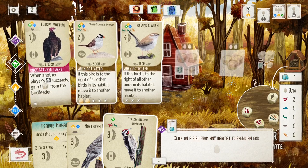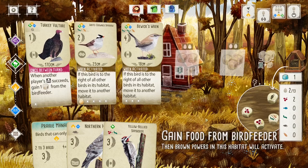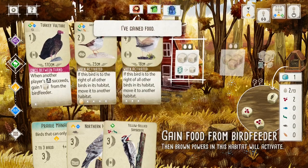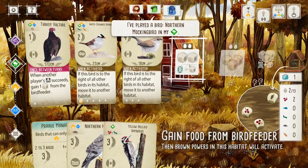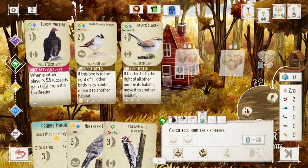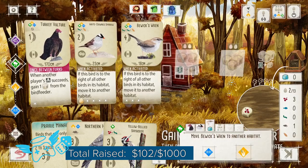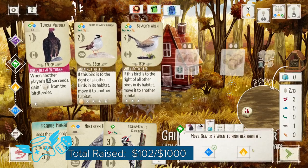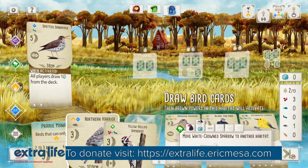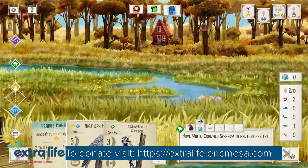Spend your egg. Do we have two eggs? We do have two eggs. All right, I'm going to spend two eggs. I want a mouse and that. I'm going to move him to the water — sure, I'll move him to the water. And I'm going to move him here.